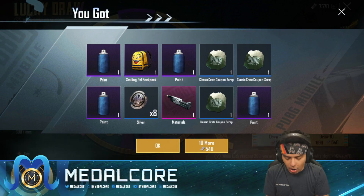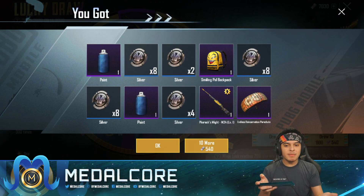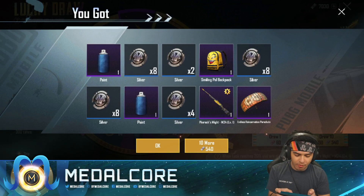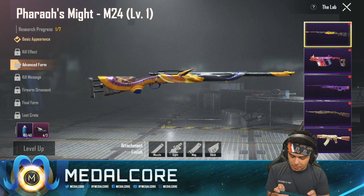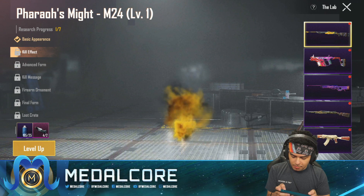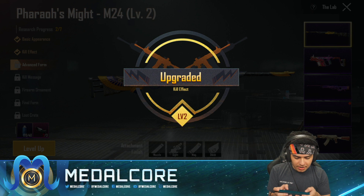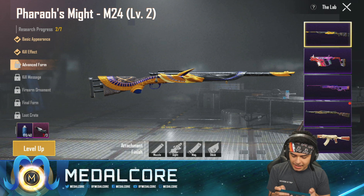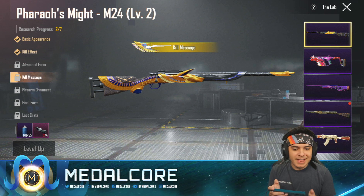Materials — oh my gosh, let's go! That's what we need, and we got it before the luck meter went up. The Pharaoh's Might M24! Let's see how far we can upgrade it. Okay, we get the kill effect right here. Oh man, I also can get my AWM to the kill message — I might get both of these to the kill message today. I really have to think about this one.